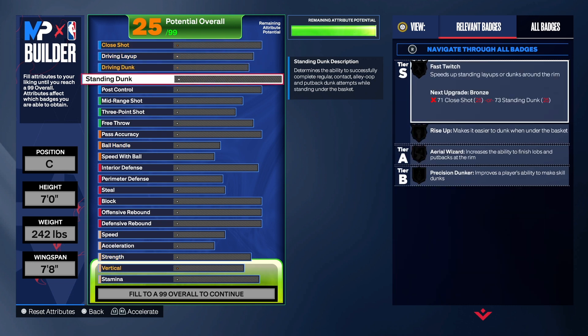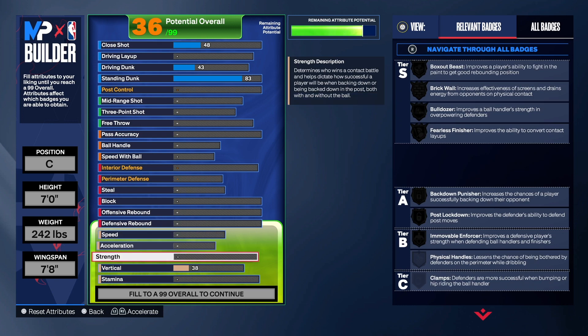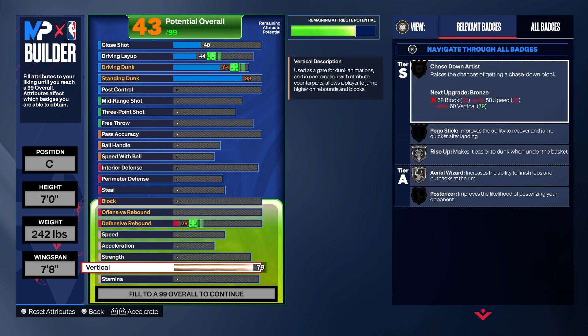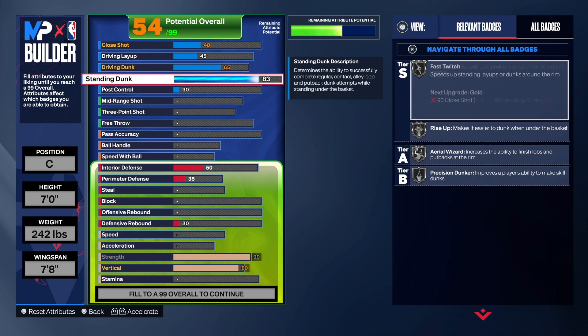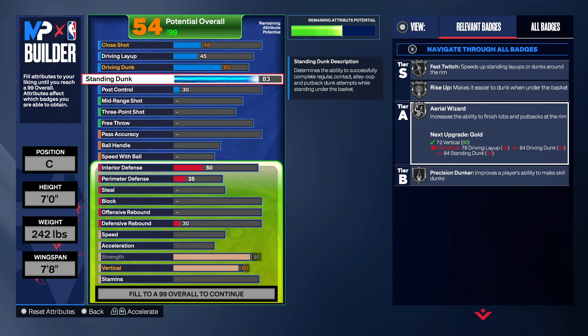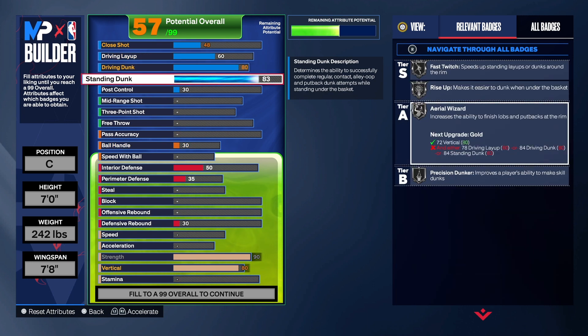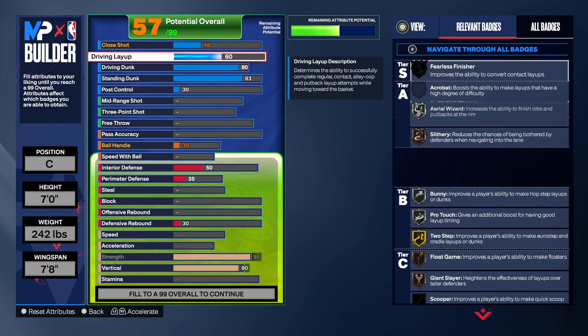Let's start with the finishing. For the standing dunk, we took it to an 83 — that gives you pro big man contact dunks as long as you have the vertical up, and we do have good vertical on this build. We took the driving dunk to an 80. Taking either stat up higher will change the name of the build, so that's why we left them there. The layup is at 70 and the close shot is at 77, which gets us fearless finisher on silver.